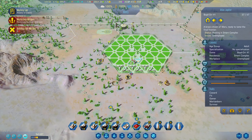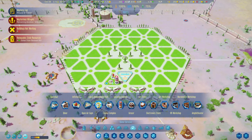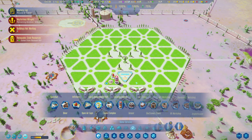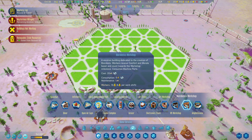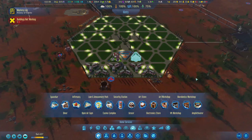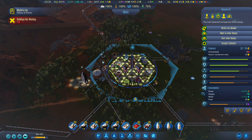We have 9 unemployed up here, so we do have some jobs available. What we need to do is start adding some facilities for them. We have the infirmary, an aggressor, and a security station. Maybe we start adding things like the biorobots workshop - let's do that. It gives 18 jobs in total, that's more than enough. If we look at other areas, we have 3 unemployed there, so hopefully we send them over and that'll be enough.